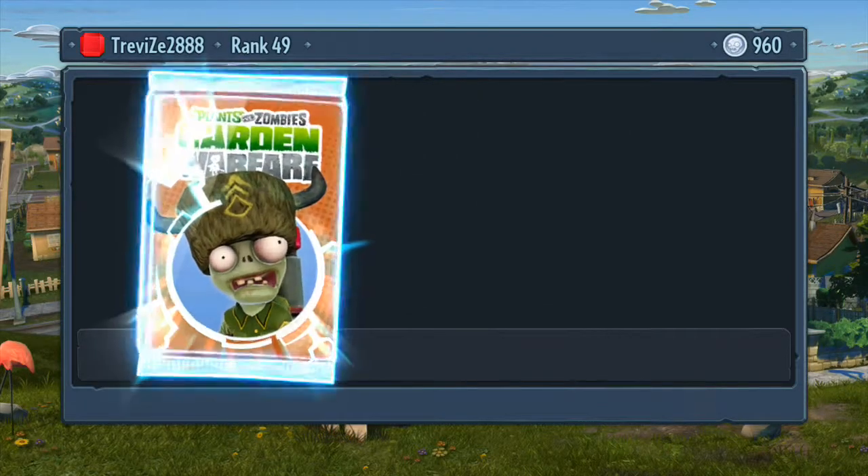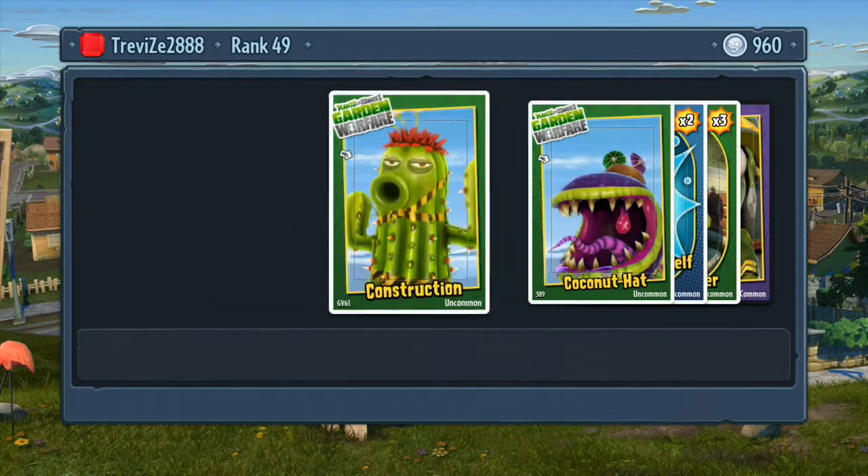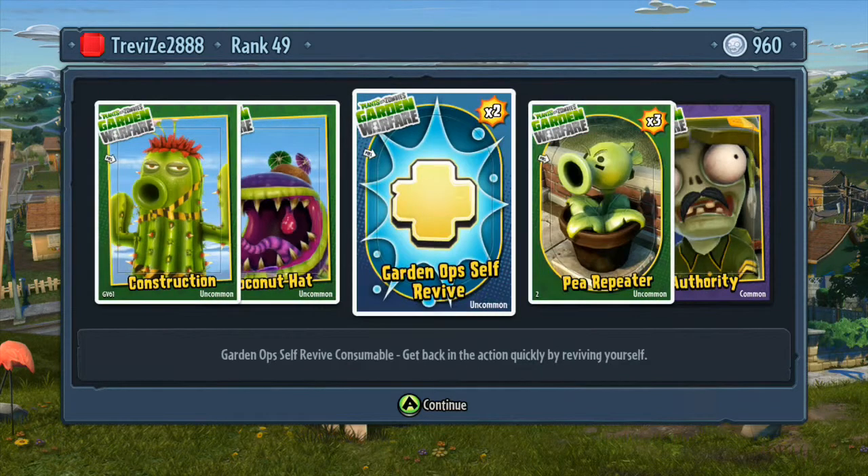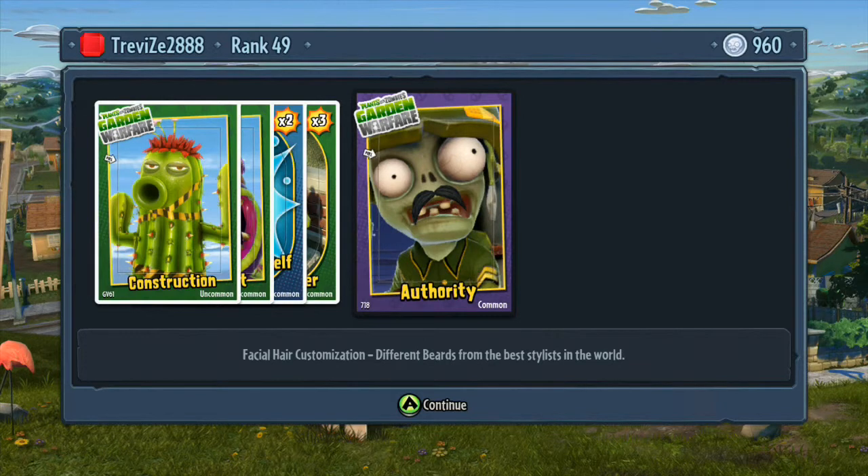Finally, let's open a Super Duper pack, just so you can see the different types of things you get. The Super Duper pack has Construction Tape as a tattoo, a Coconut hat, Golden Ops self-revive which is quite handy, Pea Repeater summons, and an Authoritire moustache.